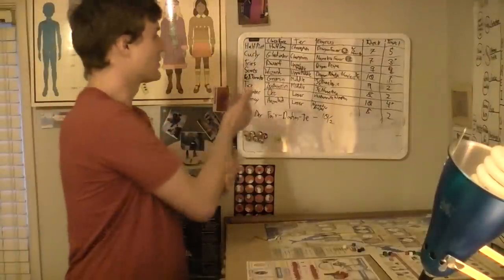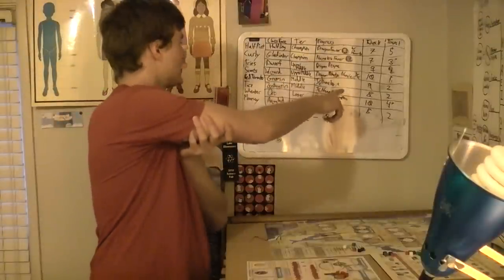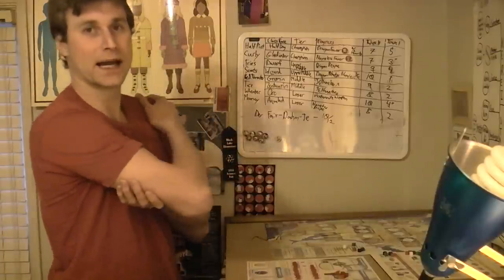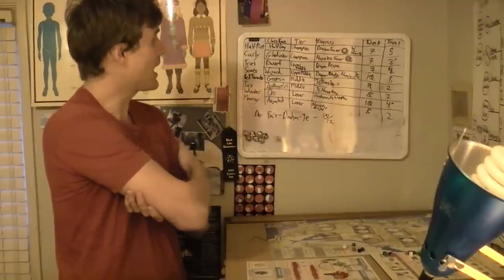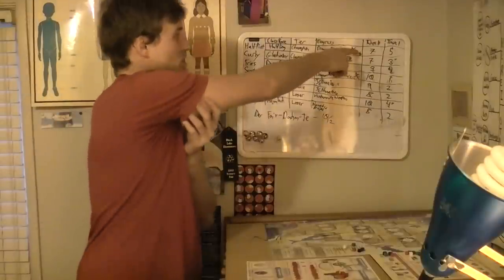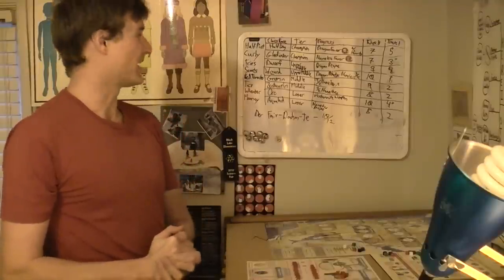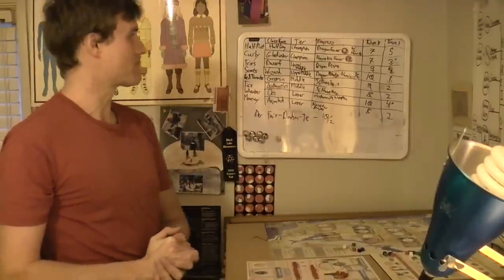When I was looking at the board today, it occurred to me how close Half Pint could potentially be to victory. I think she's in the same place as Tice, however, in that she doesn't have her cube. She died recently, so she doesn't have a lot of combat abilities. But if she can get that up, she's just going home, and then she has what she needs to take on the Nameless. If she can manage to squeak out a win against the Nameless, she's got the game. So even though she's going slow, I wouldn't put her out of it yet.